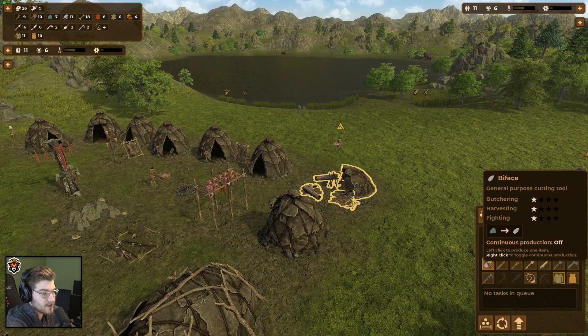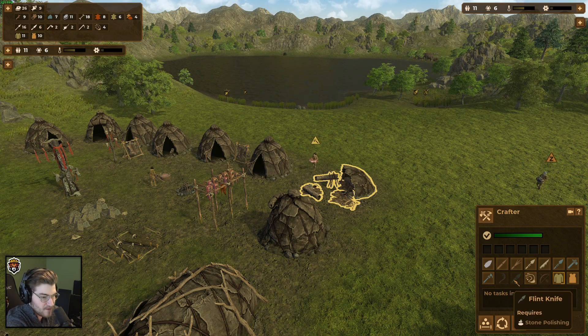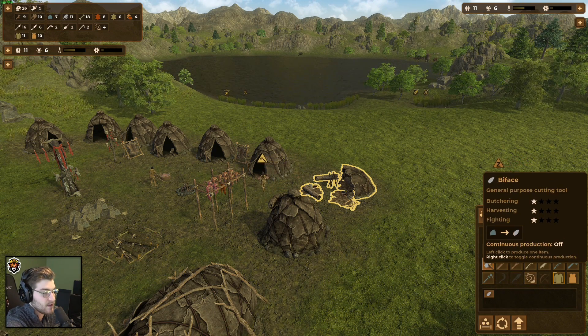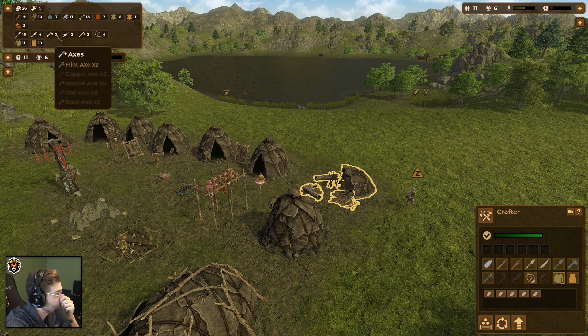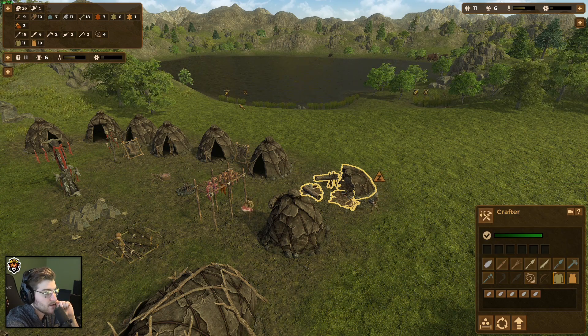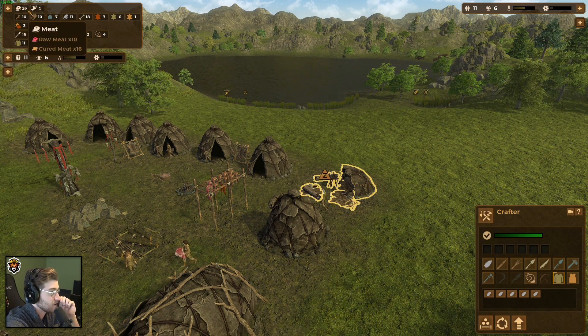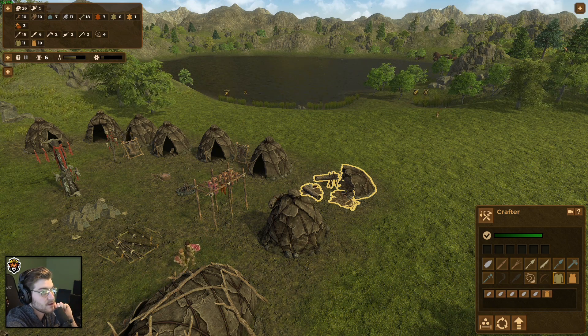Let's make some more knives — I want to get everybody to have a knife, that might make things quicker. Can I make flint knives yet? Stone polishing — so maybe in the next age. Let's get everybody a knife. We're going to need to craft five knives. We only have two fishermen anyway, and our hunters are really going to town so fish isn't really an issue.